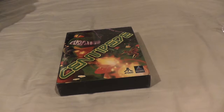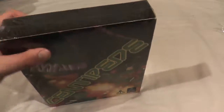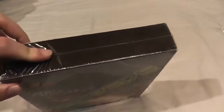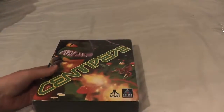Well met travellers, today we're going to be unboxing Centipede, the big box. You may notice that it's sealed — I'm just going to point this out straight away. I have a theory that it's a reseal because it's kind of loose, and we'll get onto the other reason why I think it's a reseal later on.